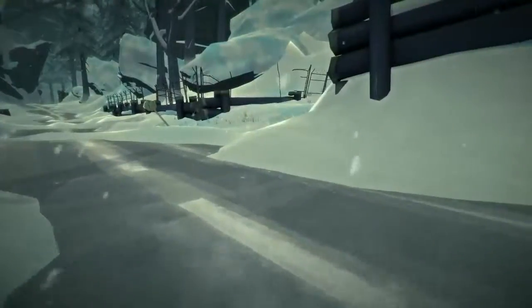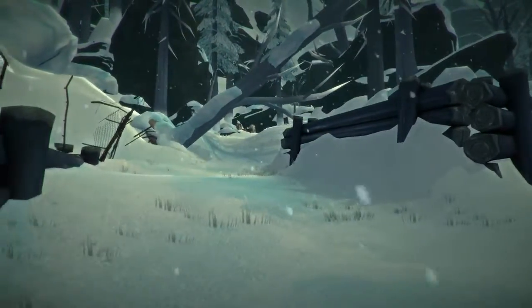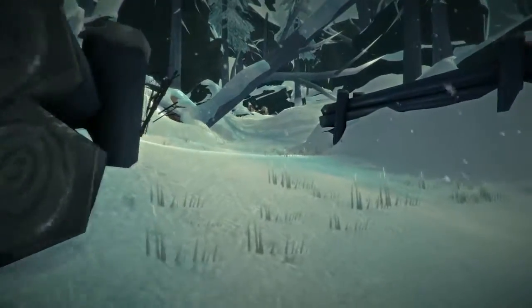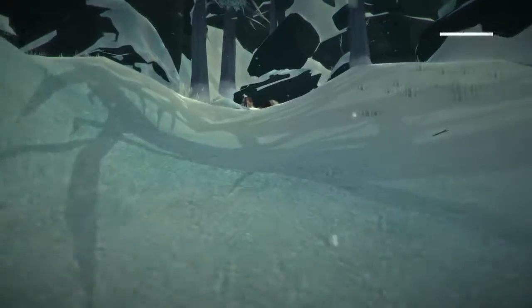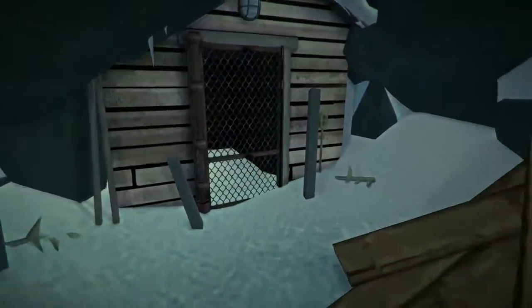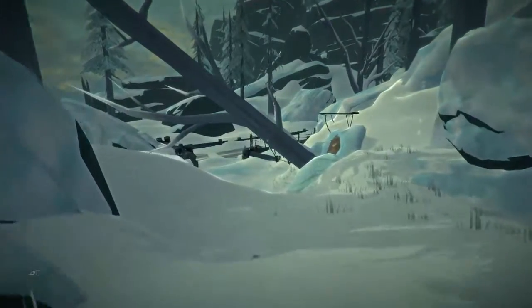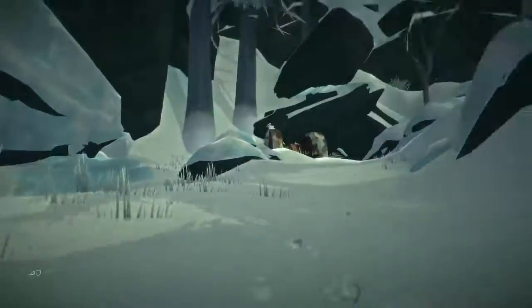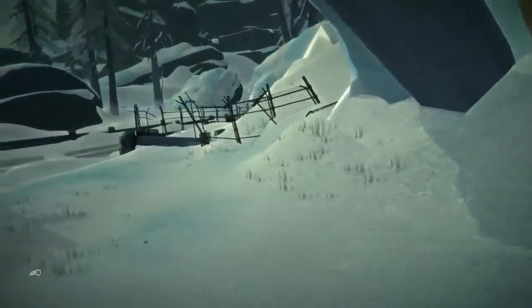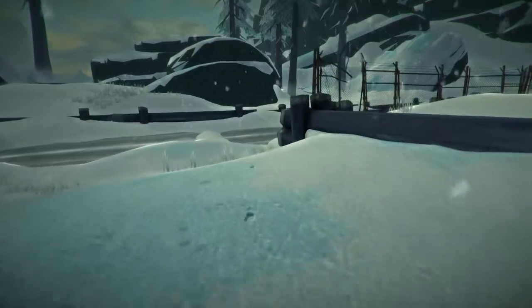Coming up right here is the mine entrance. This is the shortcut to Pleasant Valley, which we will not be taking — we're going to cut through the Ravine and go to Mystery Lake instead. That shortcut to Pleasant Valley would be faster for reaching Timberwolf Mountain, but we're not going for speed.